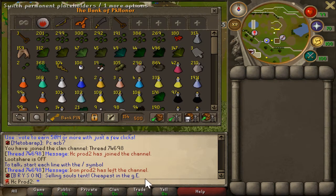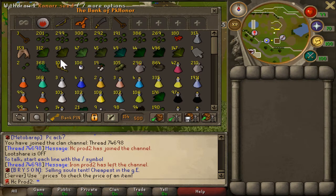Let me organize my herblore tab - this is what I think is the best way to set it up, at least for me. The idea is you can make every potion all the way up to overloads very easily. At the top I have all the seeds like ranarr, kwuarm, and others in order. Then spider eggs go here because they're used to make restores.